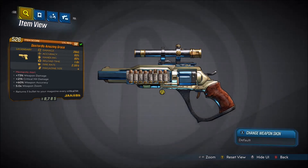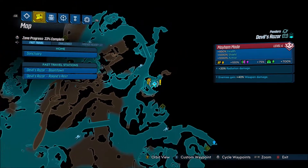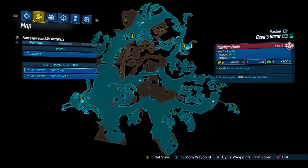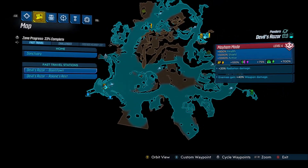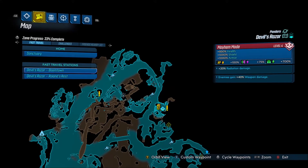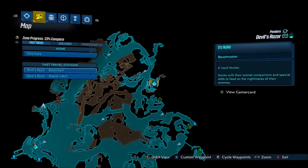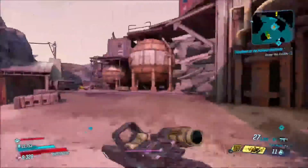You can also get different prefixes on it as well — mine is Dastrally. In order to get this, you're going to want to make your way to Devil's Razor and make your way to Boomtown. Devil's Razor is on Pandora. If you haven't unlocked Boomtown yet, there's a quest you get from Tiny Tina where you can unlock it. If you don't have it yet, you'll have to spawn in at Roland's Rest, make your way over there, and do that quest to unlock Boomtown.